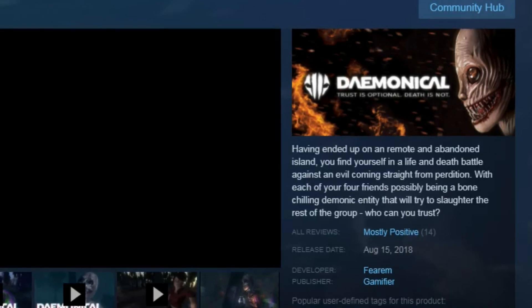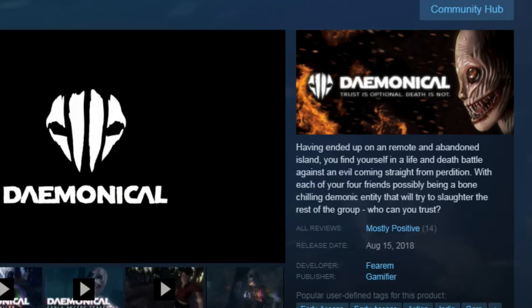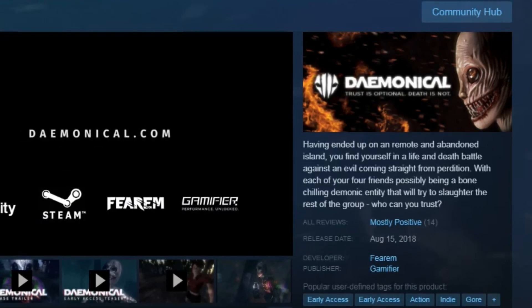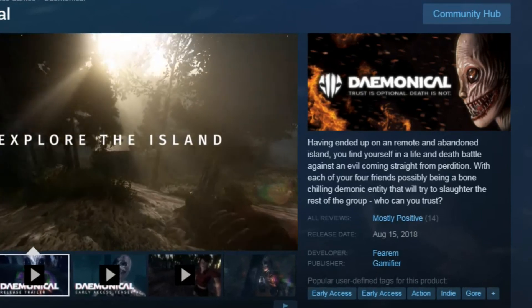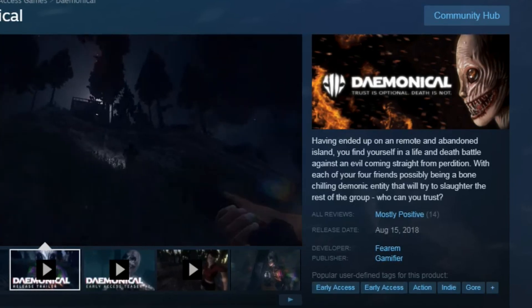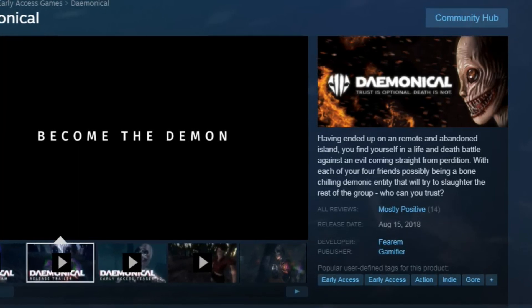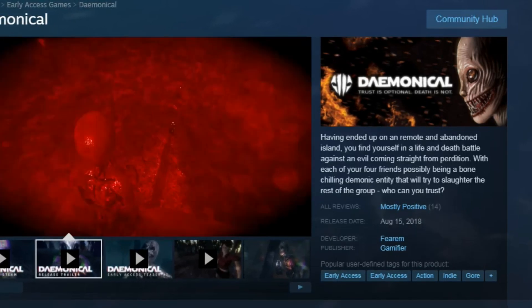The goal is for the survivors to escape the island either by waiting until daybreak when the sun will kill the demon, or by collecting four pieces of a skeleton — four pieces of a ritual — to bring back to the altar which will kill the demon as well. So there's really no way to kill the demon except making it to daybreak or by getting the four pieces and bringing them back to the altar. The survivors can either choose to work together or work alone, and I believe you can even kill each other.